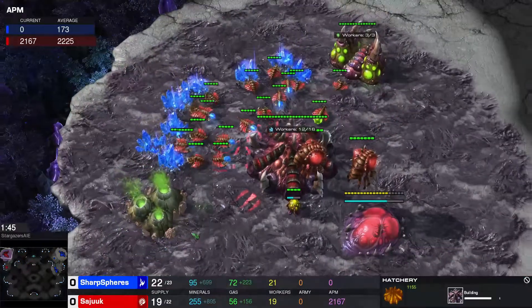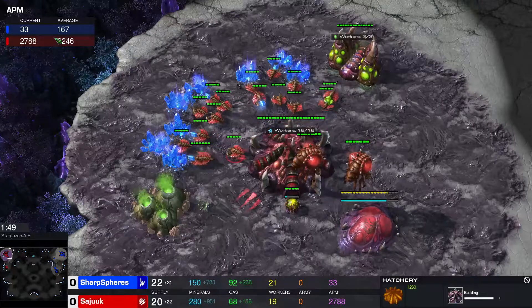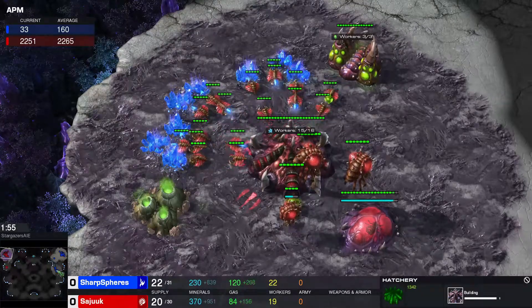Looking at the APMs, this is clearly evident: the Zerg player is going with an average of 2000 APMs while the Protoss currently has 0 and an average of 160.